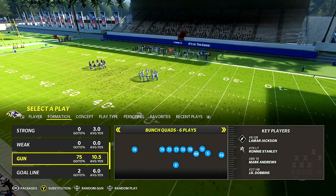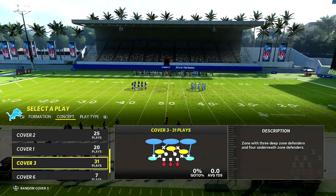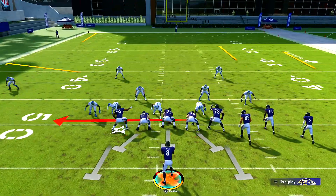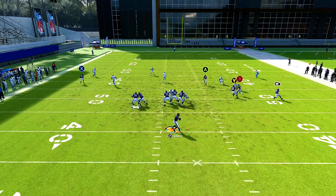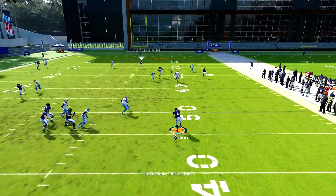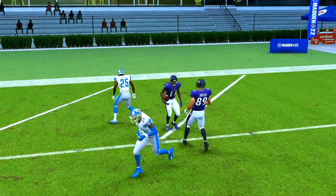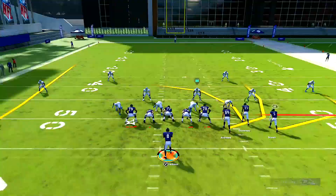Gun bunch quads drag under — this play just torches cover three and random cover three. All we want to do is put A on a streak. That's pretty much the setup. Lamar Jackson is the next factor because I was labbing and running around seeing what the QB draw looks like from this formation, and it's actually pretty good. But with his ratings and how he is as a wide receiver, the middle third doesn't even respect him.